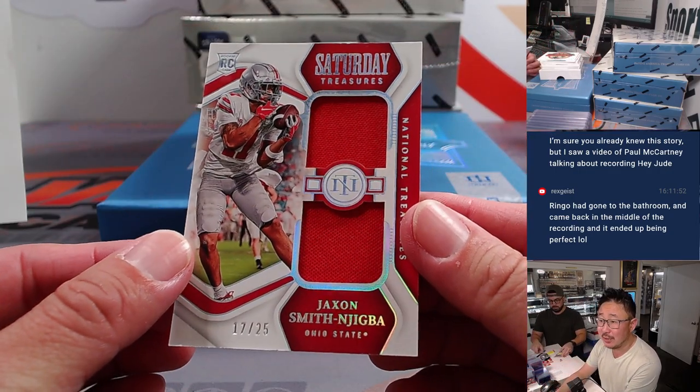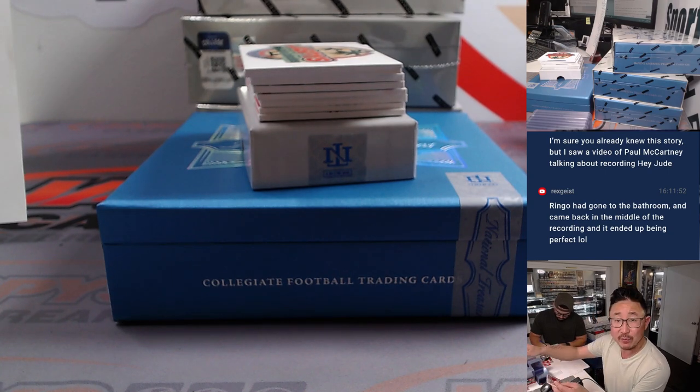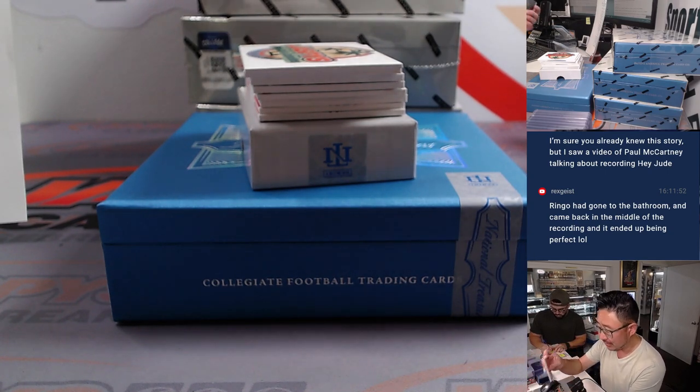Next is Jackson Smith-Njigba, 17 out of 25. That'll be for David B. — you've got the Seahawks straight up. Nice.